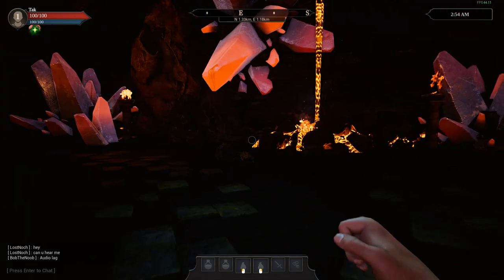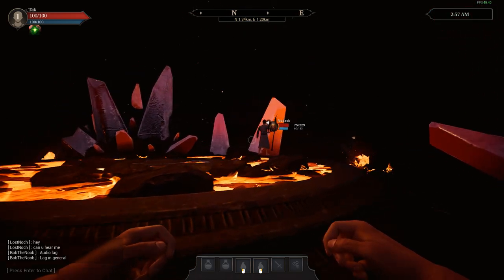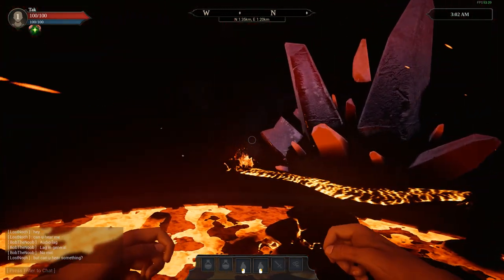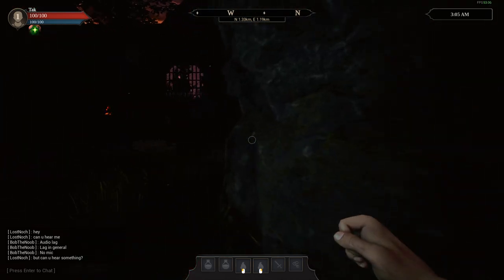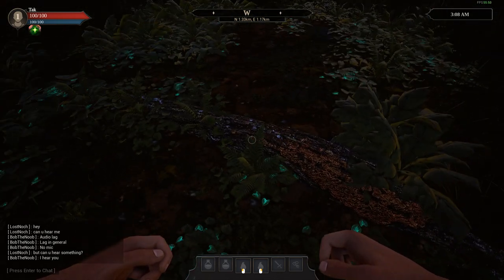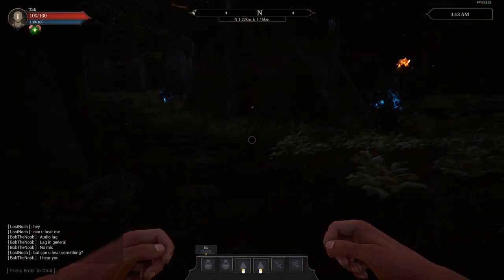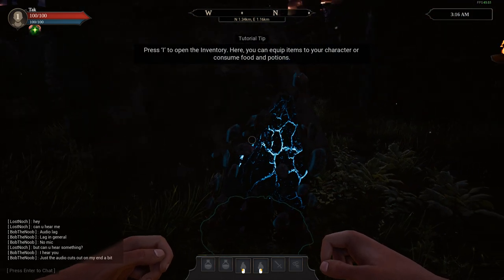It's pretty freaking dark. I want to check and make sure there's nothing in here. There's a guy in here — Riddick. I don't know what he's doing in here. How did you get that staff, man? Let's get out of this area and head out this way. You might not be able to see initially — I might cut the video and come back once things get brighter. Press I to open the inventory — you can equip items or consume food.